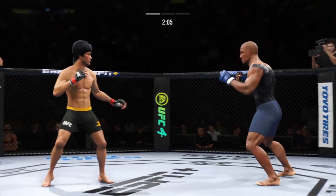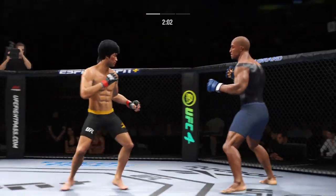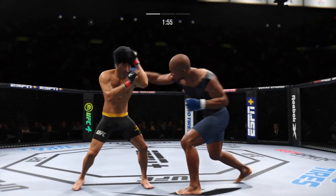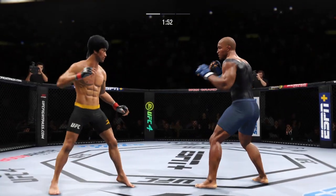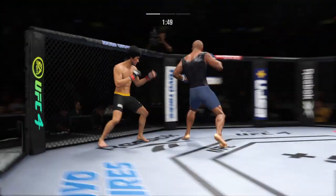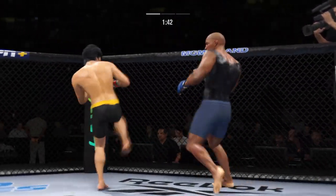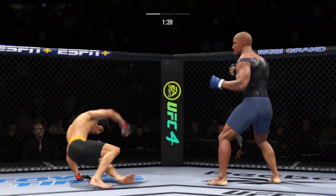He lands a punch there — pretty good connection, great connection. He's in a great flow right now. He's got to be careful to dip his head when he's throwing that jab. Still unable to find that precise range with the high kick, but over and over he's landing these big body kicks.